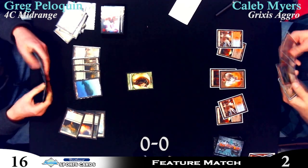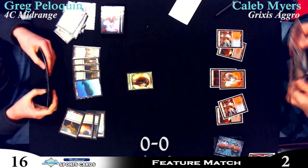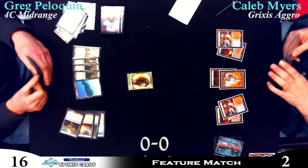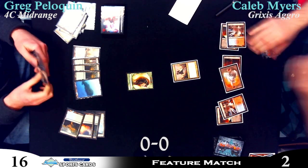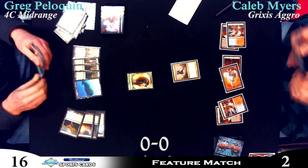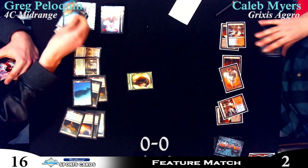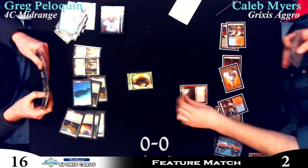Caleb takes his turn — he draws another card. There's a Hellrider in his hand, and is that a Mizzium Mortars? I think it's a Mizzium Mortars. Thundermaw Hellkite as well. Livia? Livia's pretty good, especially since he can tag the — oh, it's bait. Yeah, that is rough.